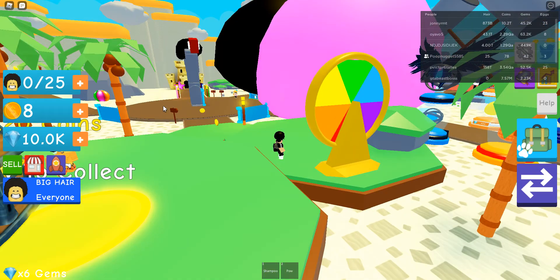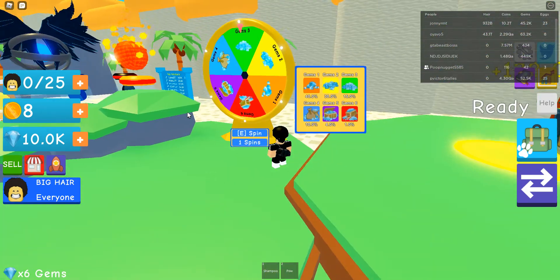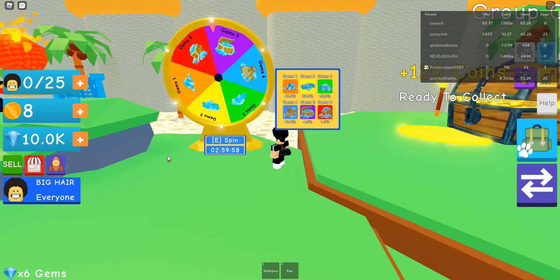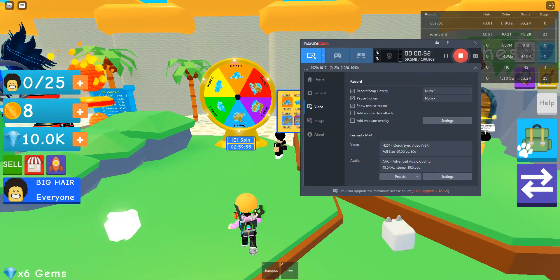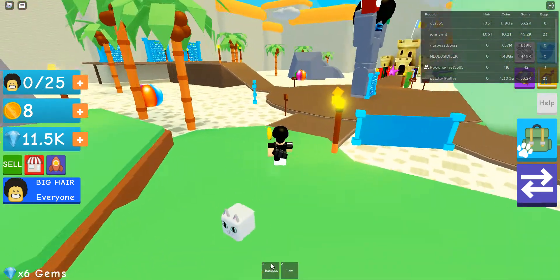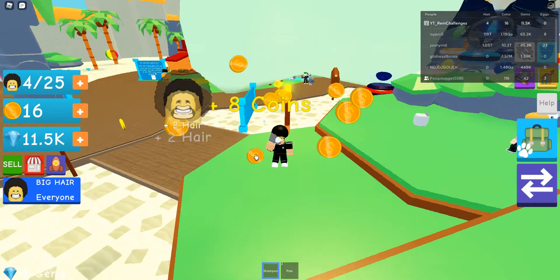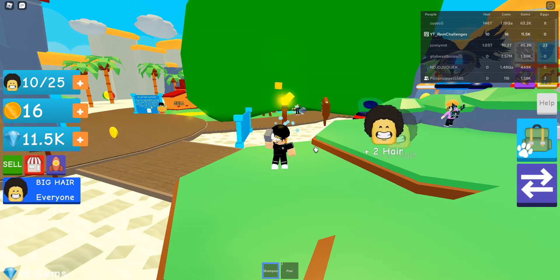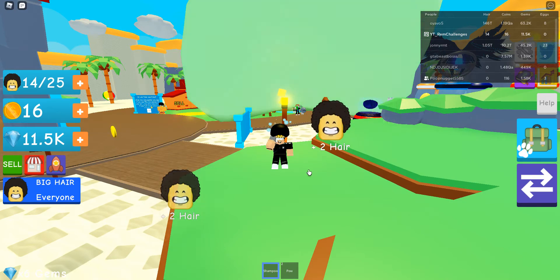There's this wheel thing in the game. I don't know where it is, but I literally just spun 10k gems. Let me spin — okay, 11.5k. So it looks like what you guys gotta do is you do this, and you get coins, and you also get these little hair things.